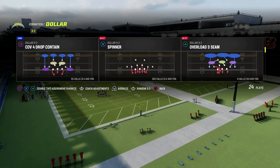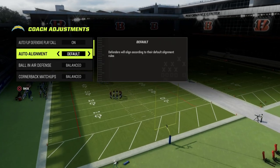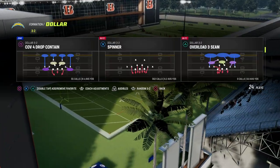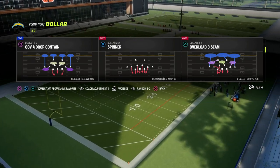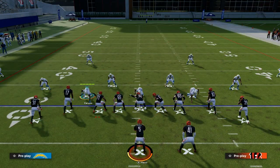The defense is going to be Spinner out of dollar 3-2. We're going to put our auto alignment to base, and I'm going to show you how to run this so it's really really good against compression. All we're going to do is we're in base and we're just going to press.